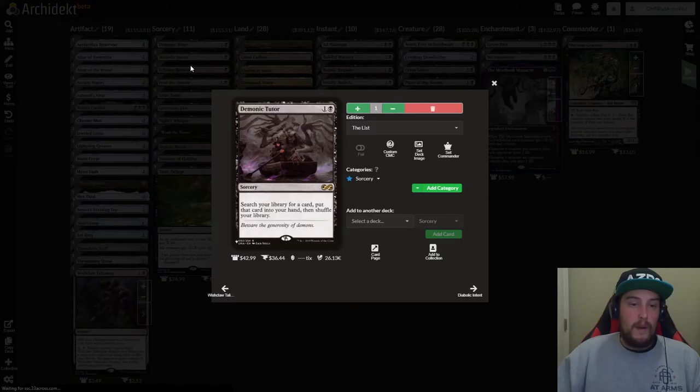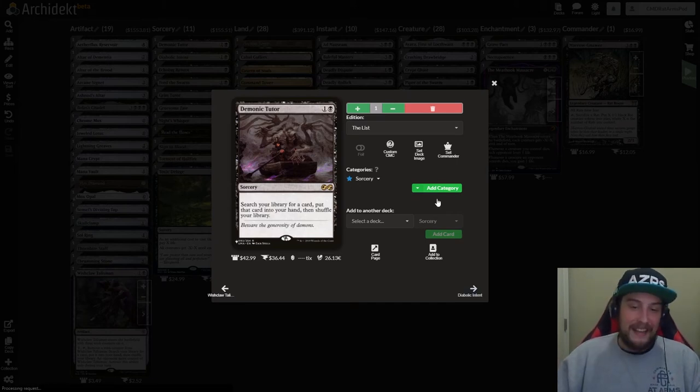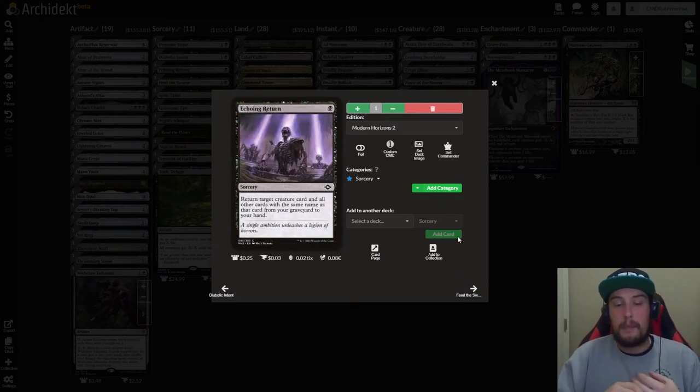We're going to go through the sorceries here. We have Demonic Tutor — one and a black — search your library for a card, put it in your hand, shuffle. We have Diabolic Intent — one and a black sorcery — as an additional cost, sacrifice a creature, then search your library for a card and put it into your hand. We have Echoing Return — one black sorcery — return target creature card and all other cards with the same name from your graveyard to your hand. Put all those rats in the bin, pull them back out again, cast them onto the battlefield, swing out, do whatever you want with them.